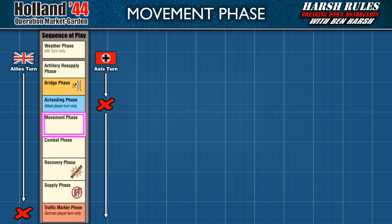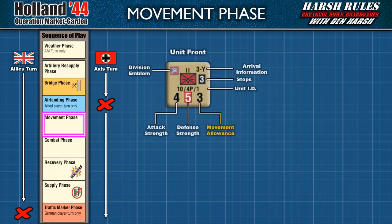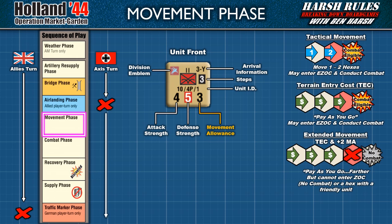Now, let's discuss the movement phase. In this phase, all combat units belonging to the player taking their turn may move. Each unit has a movement allowance that can be found in the lower right-hand corner of the counter. This represents the number of movement points the unit may spend for movement during this phase. Holland 44 has three types of movement: tactical movement, tech movement, and extended movement. Each of these has specific benefits and restrictions. However, the underlying game mechanic for all movement is TEC, which stands for Terrain Entry Cost. Let's take a closer look at how this works.